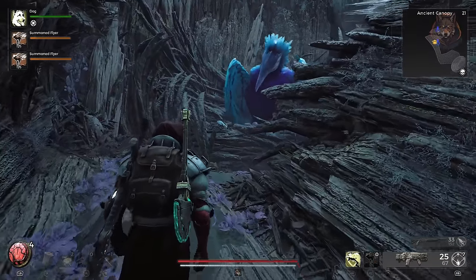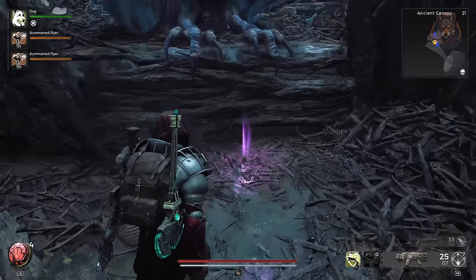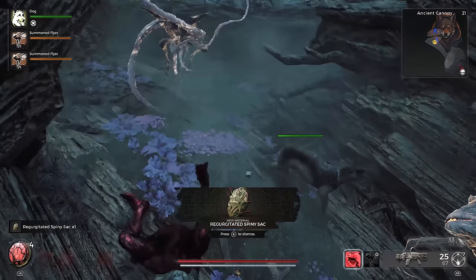Last, return to the bird's nest and this time the bird will be there. He will drop a unique item that will be used to craft the Thorn weapon.